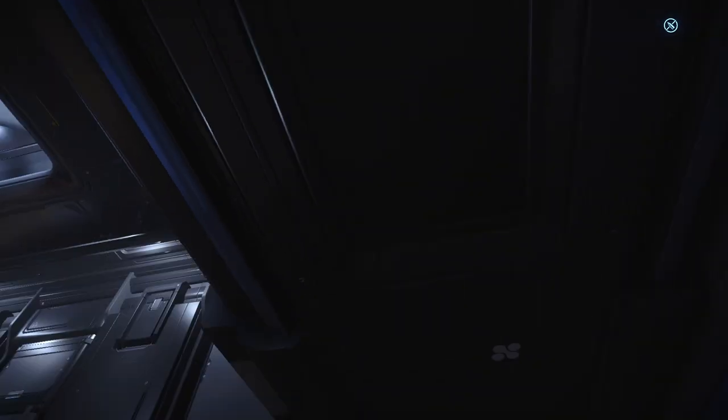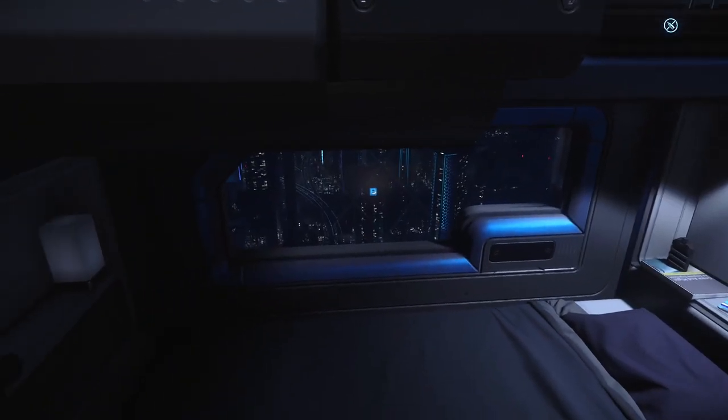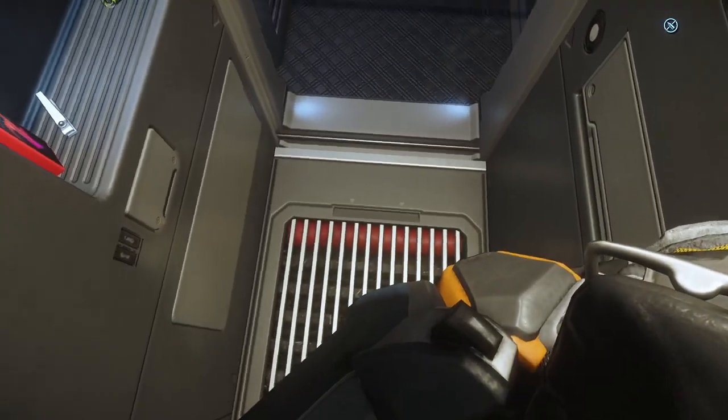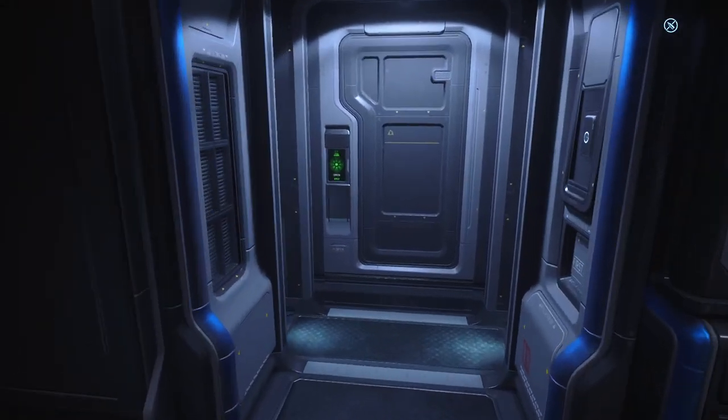Whether this is your first day in the game or you just ended your last session here, you'll awaken in the Nest Apartments bunk. This apartment will afford you a windowed view of the city right off the bat, a promise of the chilly exterior that you can indeed explore. Also within your accommodations, you'll find a hygiene closet for one, a kitchenette, and that's about it. Let's head out.